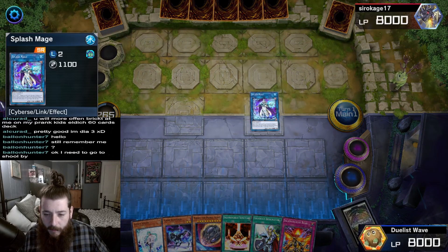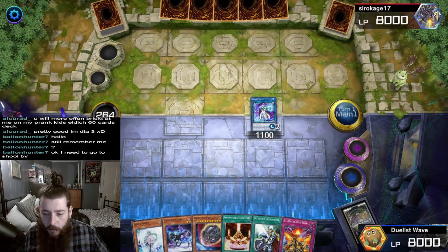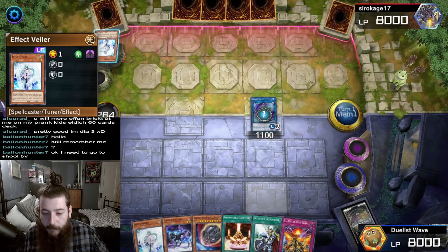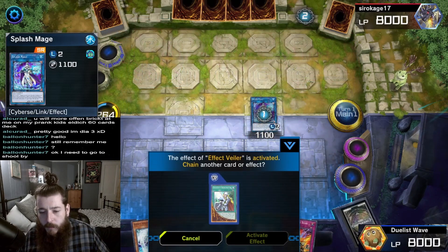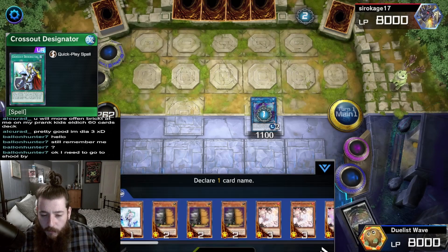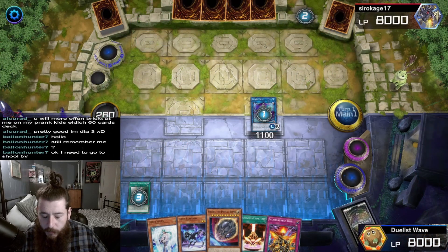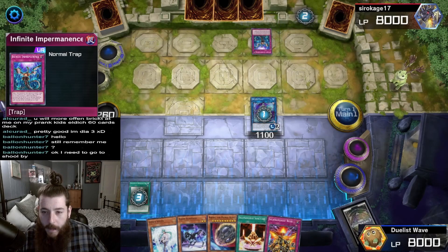Splash Mage has an effect that is activatable. We are going to target the Flame Bufferlo in the graveyard to special summon it. Opponent plays Effect Veiler, targeting Splash Mage. We are going to activate Crossout Designator, designating Effect Veiler, banishing it from our deck to negate the opponent's Effect Veiler.